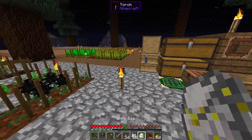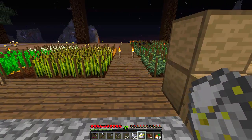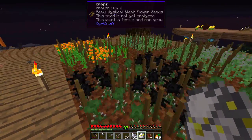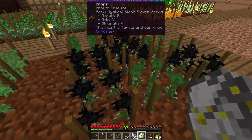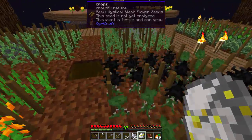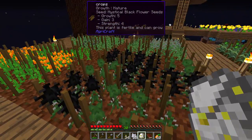So if you remember, the other thing we're working on is trying to get our copper, iron, tin, and coal essence, so we can start getting some metals. And the runic altar recipe takes orange, light gray, dark gray, and black petals to make the essence. So that's why these are here.